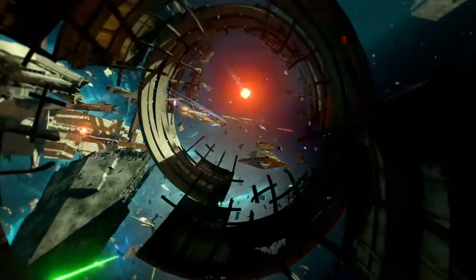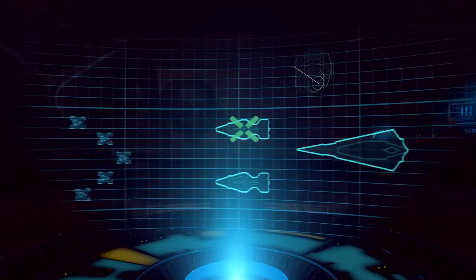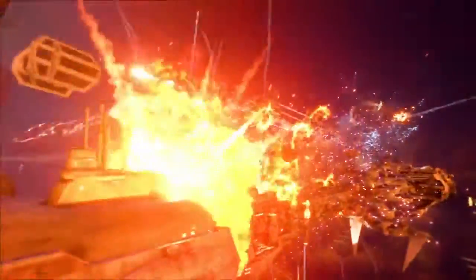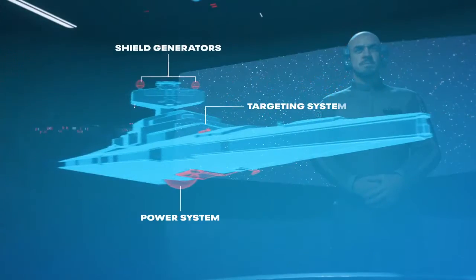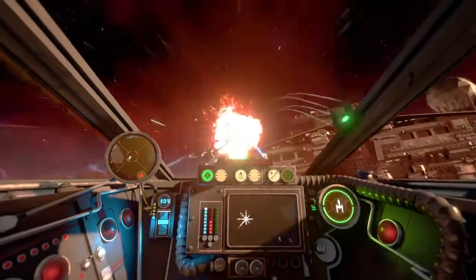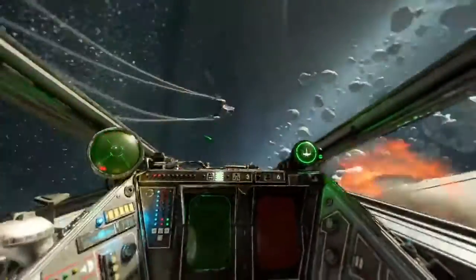First, push the front line by winning the dogfight in the center of the map. Next, attack or defend two medium-sized capital ships. We've lost our capital ships. And finally, the ultimate goal: target and destroy the subsystems of your opponent's massive flagship and take it down. Shields are disabled. At each phase, your squadron either pushes the line forward or falls back to defend.